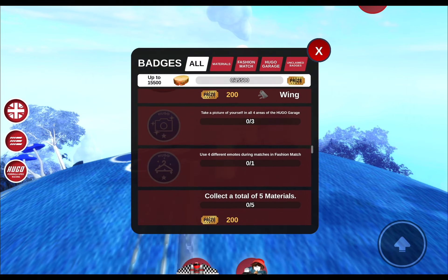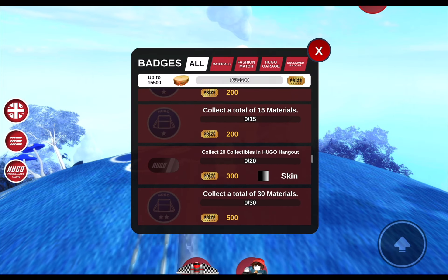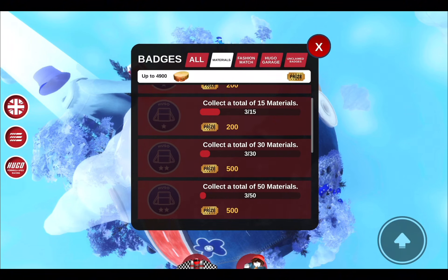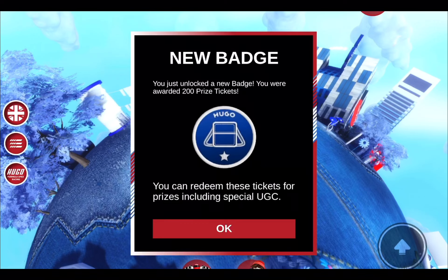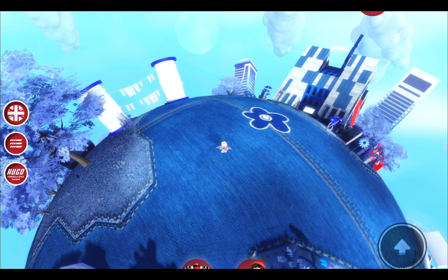These quests can make 15,500 tickets. The easiest one is when you click on materials and look around the map for them, which gives you tickets. I just collected 5 materials around the map and got 100 tickets.